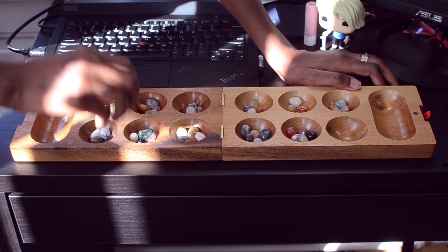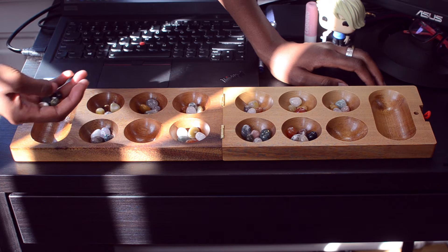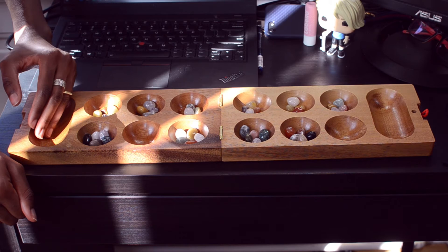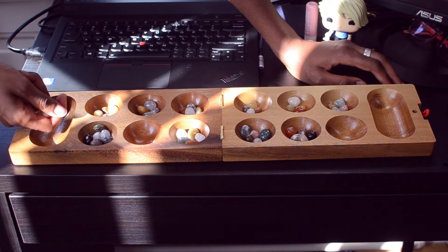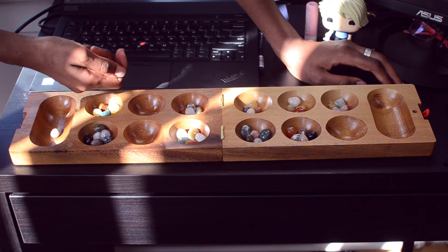Moving clockwise, you then pick up all the pebbles from wherever you placed your last pebble and keep moving clockwise, dropping one at a time. Since I'm now on my side of the board, the whole premise is to have the most pebbles in your own tray compared to your opponent. As you can see here, that is my first counter in my tray.